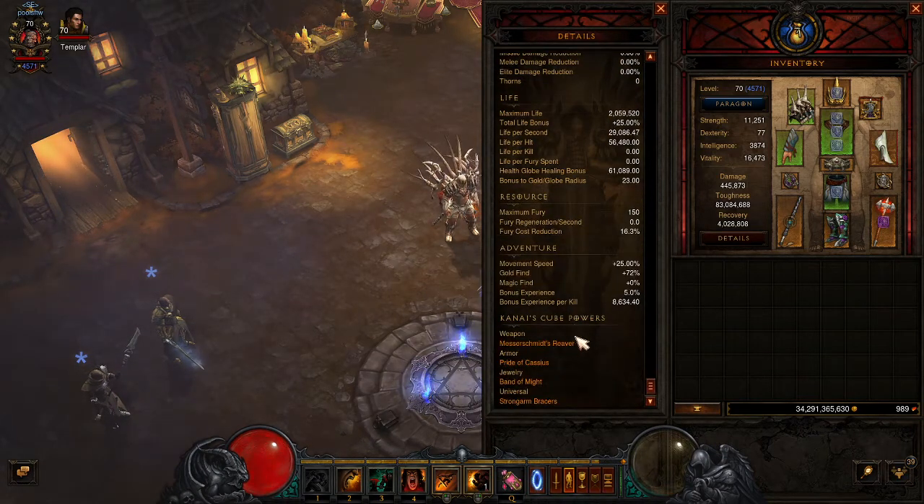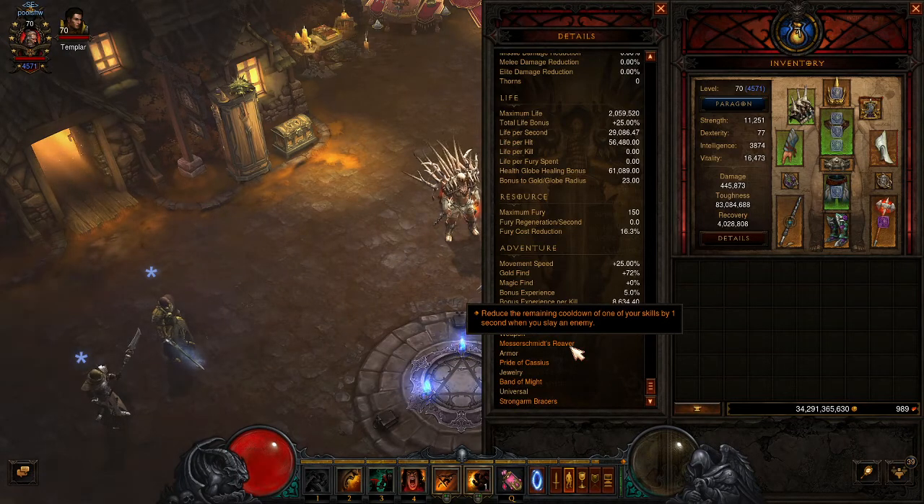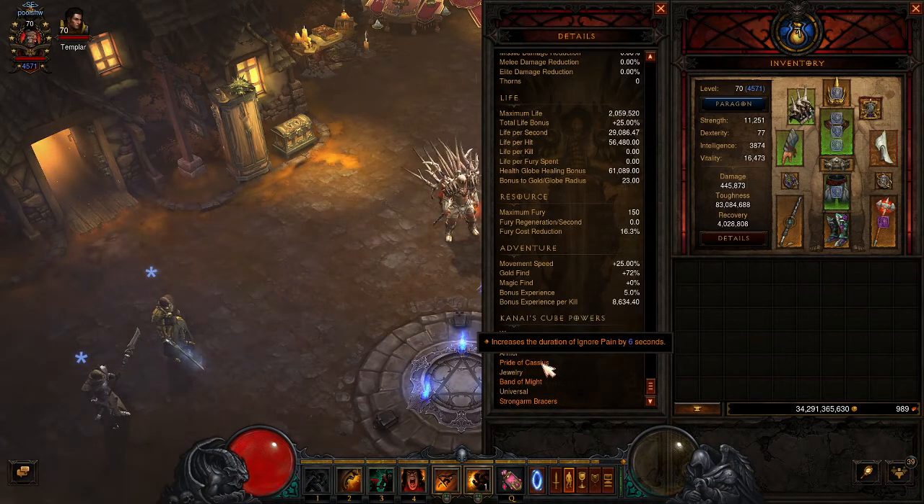For the cube, we're using Measuresmith's Reaver — anytime something dies your cooldown is reduced by one second, which helps keep everything off cooldown so you can help the group move. We have Pride of Cassius for Ignore Pain. The bone spear necro is tanky, but the rat necro is actually pretty squishy, so this is helpful for them — they really need it up at all times, and with the increased duration it maximizes uptime. With NGM and everything else, this should always be up on the rats. When you're going through the instance you're their buddy, their partner. You stay on top of them — don't go ahead of them. If one falls behind, you're right there beside them, giving them move speed, Ignore Pain, and all the shouts to make sure they live.